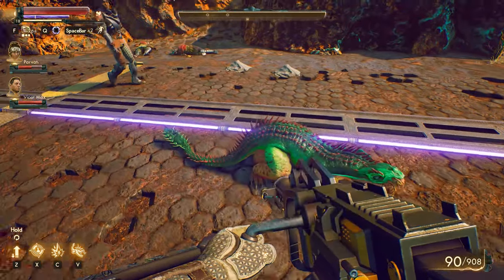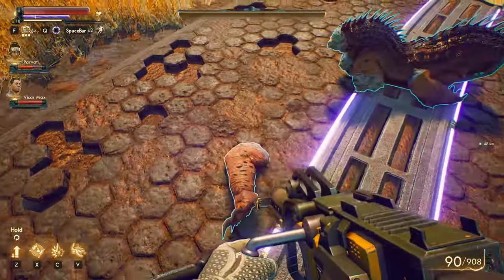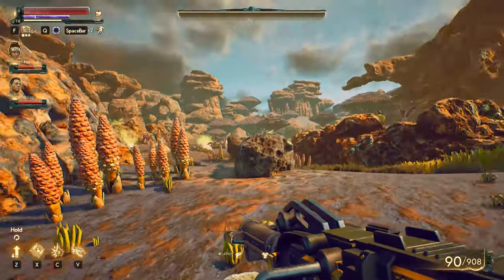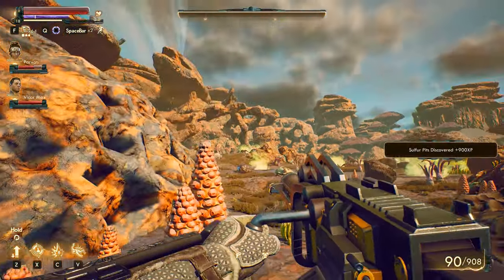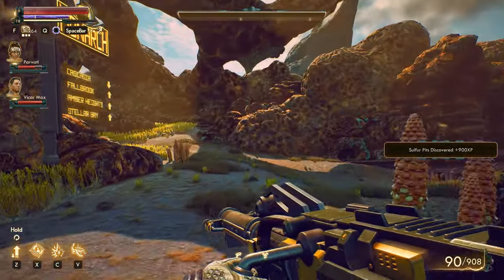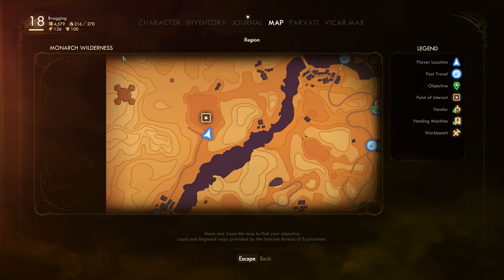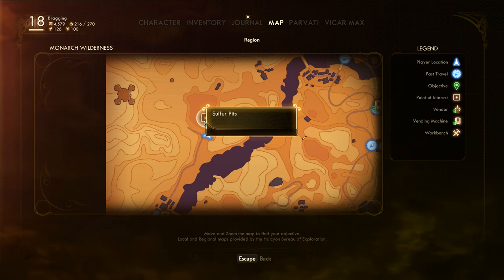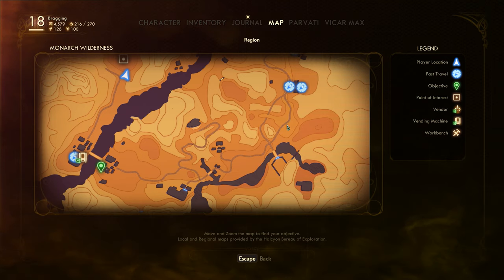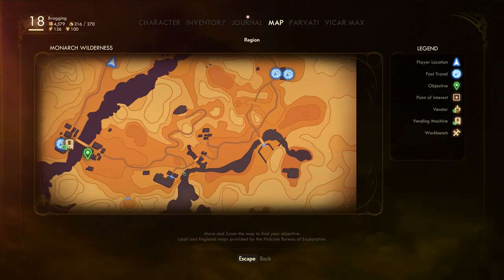I was looking forward to possibly exploring through a cave, but I guess we can't — so that kind of sucks. Raptadon meat, dead bodies, legs and stuff all over the place. We're actually doing pretty well nowadays. Oh god, more creatures — Raptadon Colossus. Here's a sign right here — is this an official pathway? Sulfur Pits discovered! So I might be able to fast travel back here. I'm pretty sure if we fast traveled to this area we probably would have made it to Cascadia by now. And I'm pretty sure this has got to be Fallbrook there.